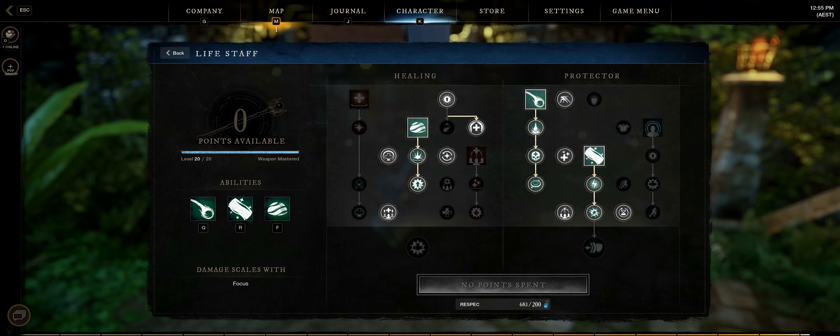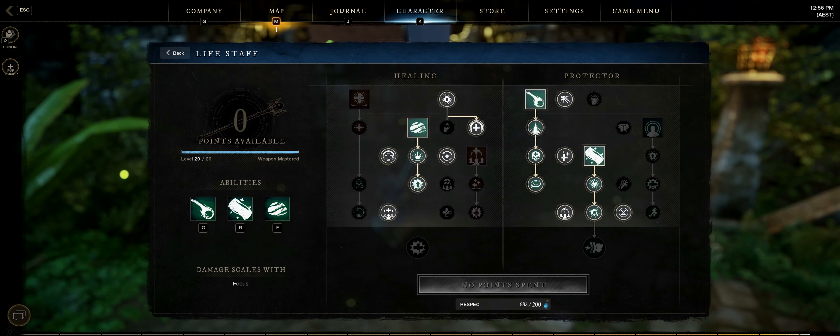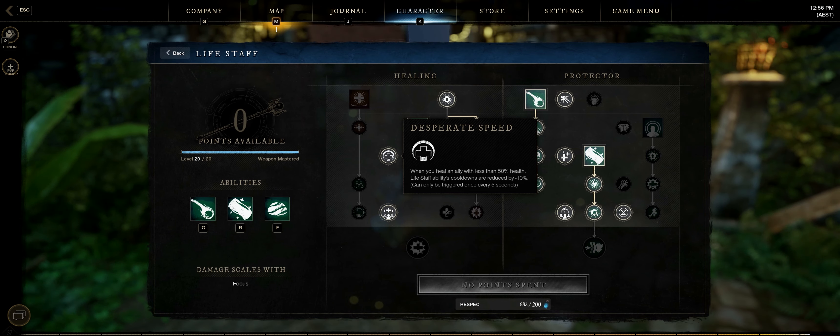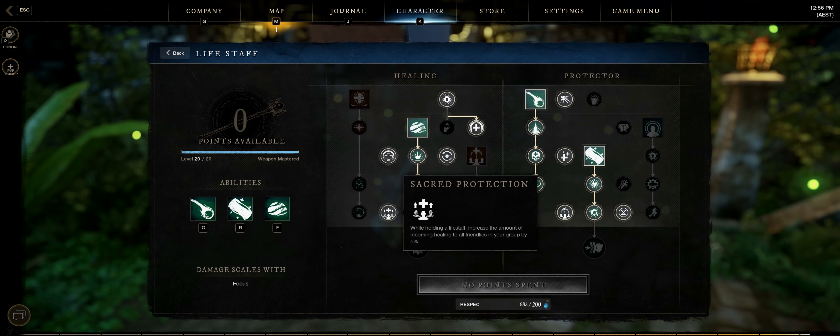Next on the perks you want Revitalize. It makes your light attacks reduce all your cooldowns by 5%, which you definitely want as you want to be healing your teammates as often as possible. You also want Desperate Speed as it does the same thing, reducing your cooldowns. And then lastly on the left side is Sacred Protection, which just increases all healing by 5% to people in your party.